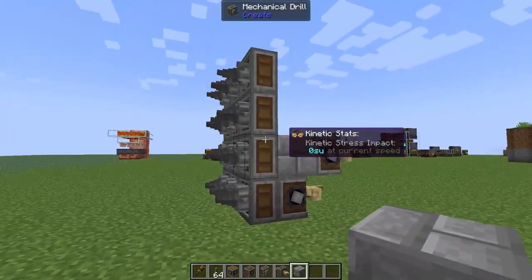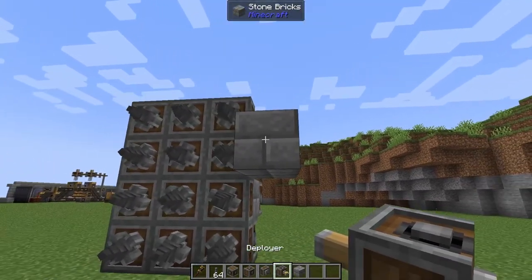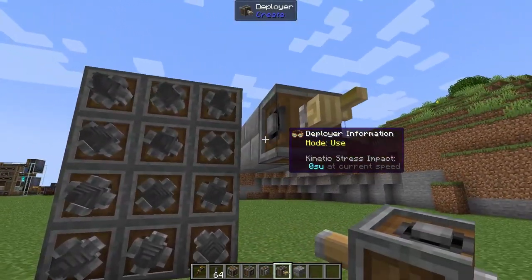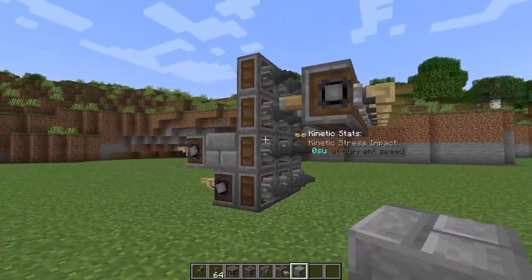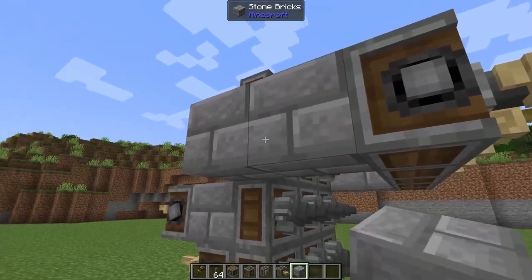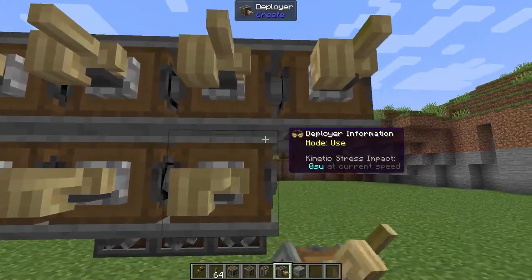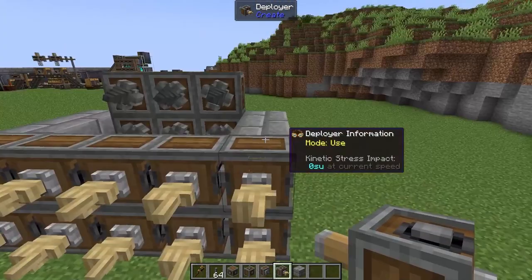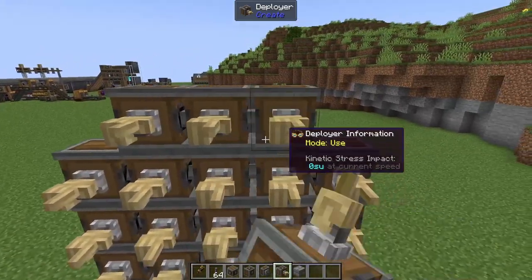On the front of these stone bricks we need to set down another three deployers. On the side of our contraption we're going to go to our third mechanical drill and pop down two of our building blocks. On the front of here we're going to add in a deployer and stretch this across four more deployers. For aesthetics we're just going to add in another two building blocks on this side. On the bottom of these deployers we need to add in another row of deployers facing towards us, then mirror that on the top.